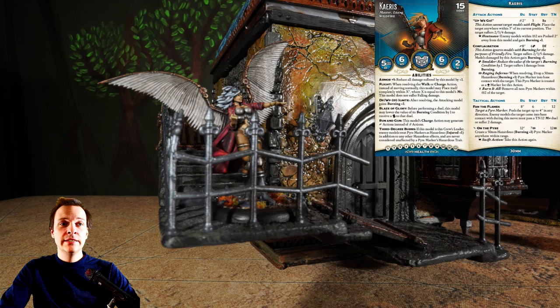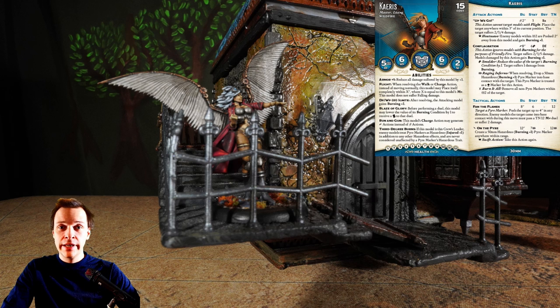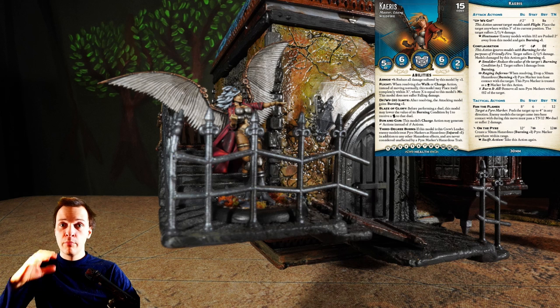Karis 1 is very mobile — six move with flight — so she can move around quite easily. She also has Run and Gun, meaning she can move and shoot in one action. She has a short range of only eight inches so she needs to get a bit close, but she's quite durable with Armor 1 and Blaze of Glory. She also has a bonus action that creates a pyre marker with a 12-inch range, which really helps spread out your crew.